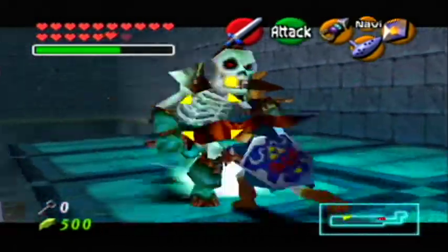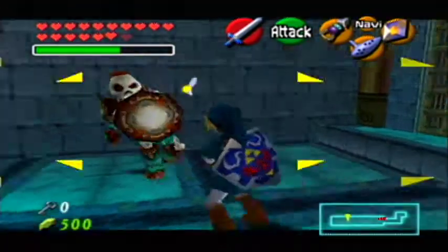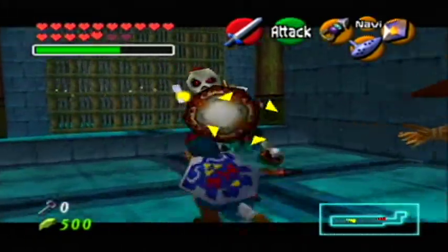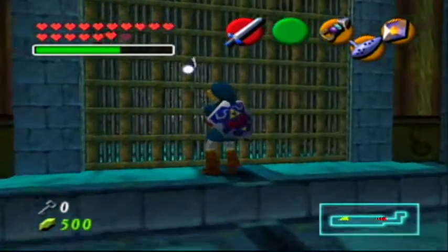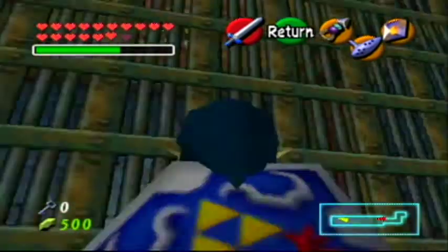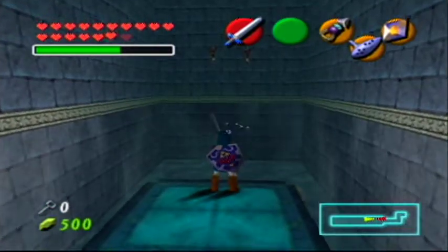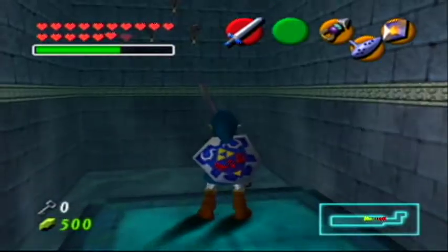I will say, I'm kind of glad they use the Stalthos a little bit more, since they're technically one of the toughest enemies — if you don't have the Biggoron sword. If you do, then they're just fodder. Do I really need to come back here with fire arrows? Is that what it wants me to do? I mean, I can do that. That's probably what it wants me to do.